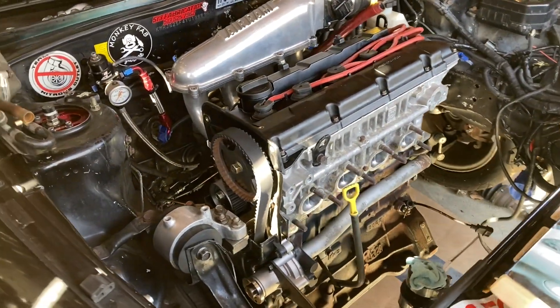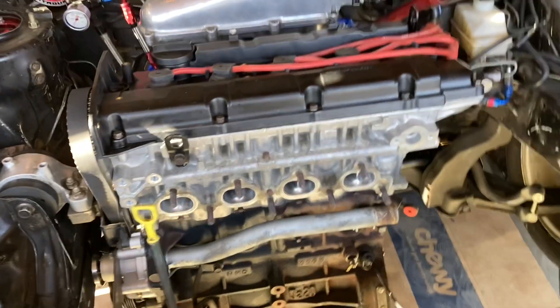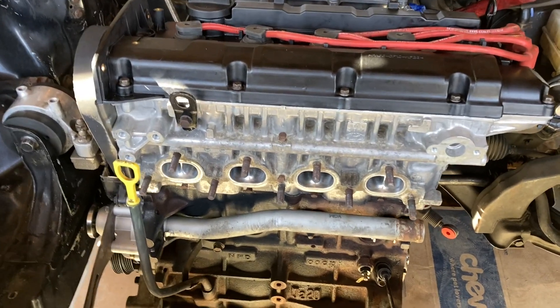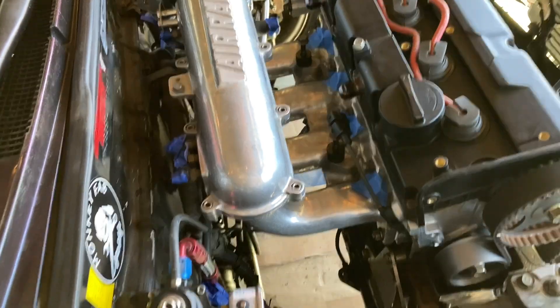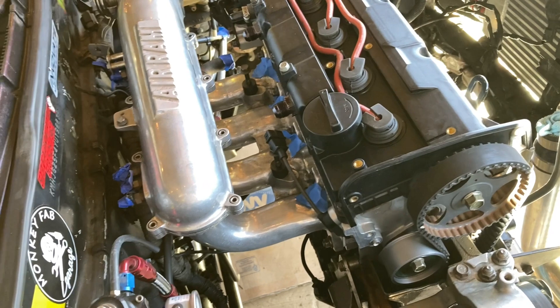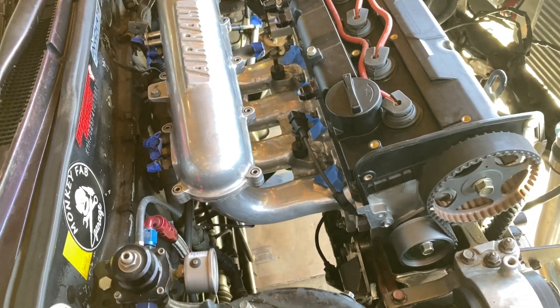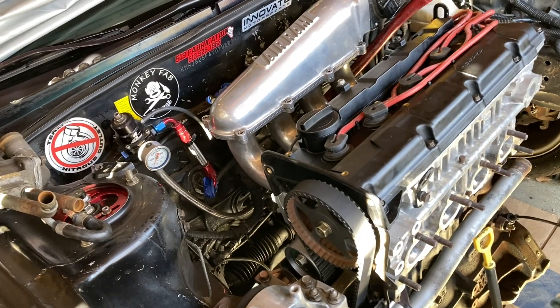Alright everybody, PA Tuners here. We got the build engine in the Mistress — we finally got back up here messing with it. Thought I had time lapse on but no, I didn't. So this is where we're at right now: engine in, post mount on, air rams on, injectors are not in yet because we got the 1000s in the silver car. I'm gonna pull those out, put them in here, put the MS1 back in here, and start this car up.